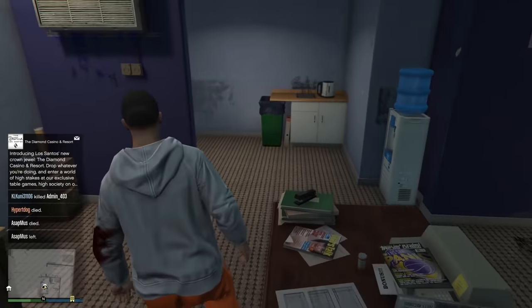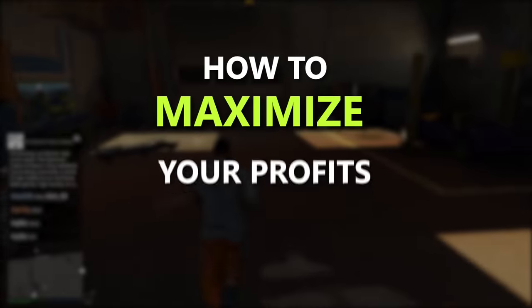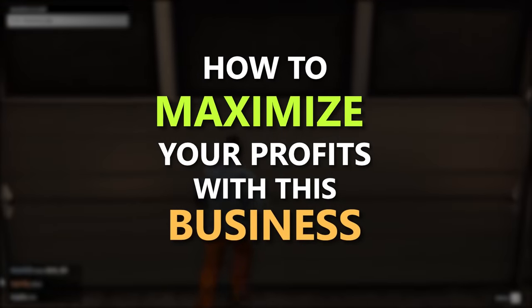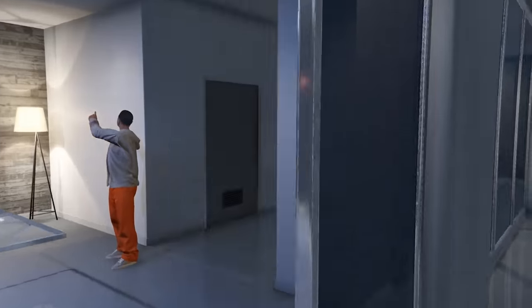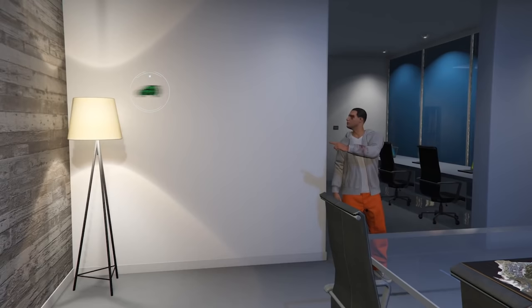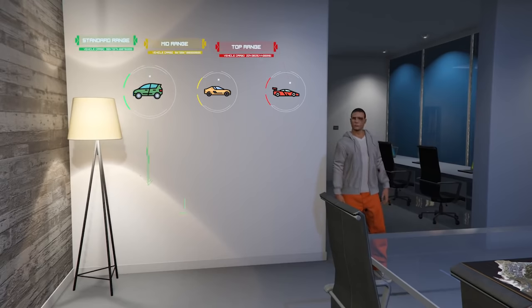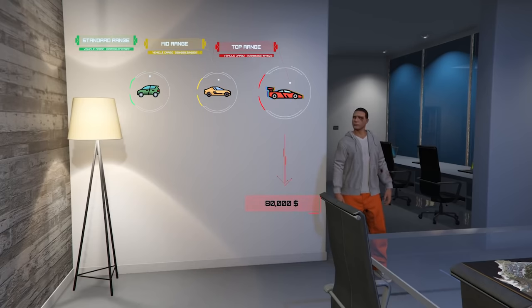Congratulations, you've just sourced your first vehicle for your vehicle warehouse. Now we're going to talk about how to maximize your profits with this business. When you source a vehicle, it's going to give you a standard range, mid-range, or top-range vehicle to steal. Standard-range vehicles can get you $30,000 profit per vehicle. Mid-range can get you $50,000 per vehicle. And top-range can get you $80,000 profit per sale.